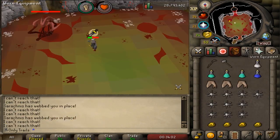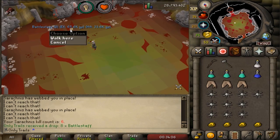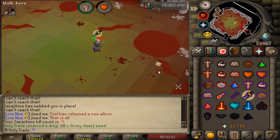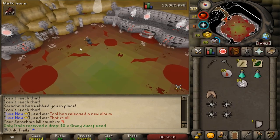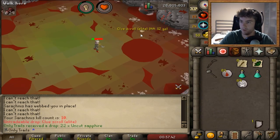That would have been bad if I died there. All good - we killed him with half prayer this time. Eight battle staves, not bad - that would have been great for the crafting grind. Grimy dwarf weed, not bad, even though I can't use it at the moment. Should I stay for one more? Boys, what do you think?